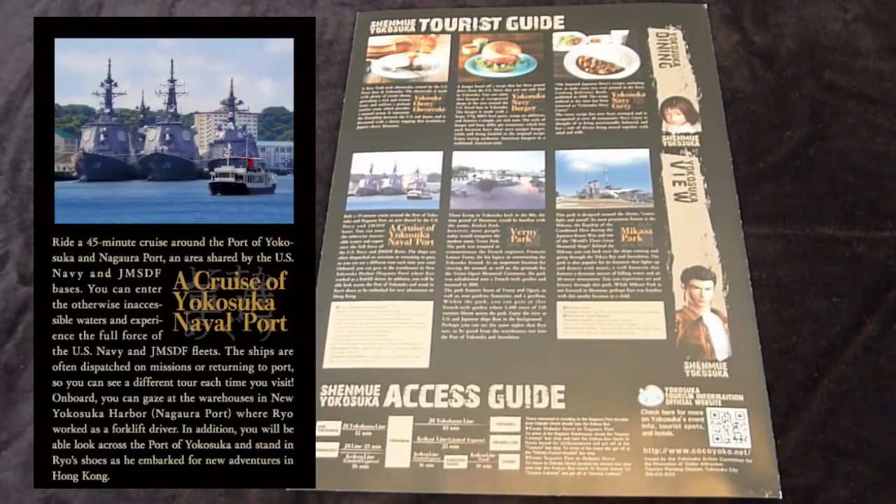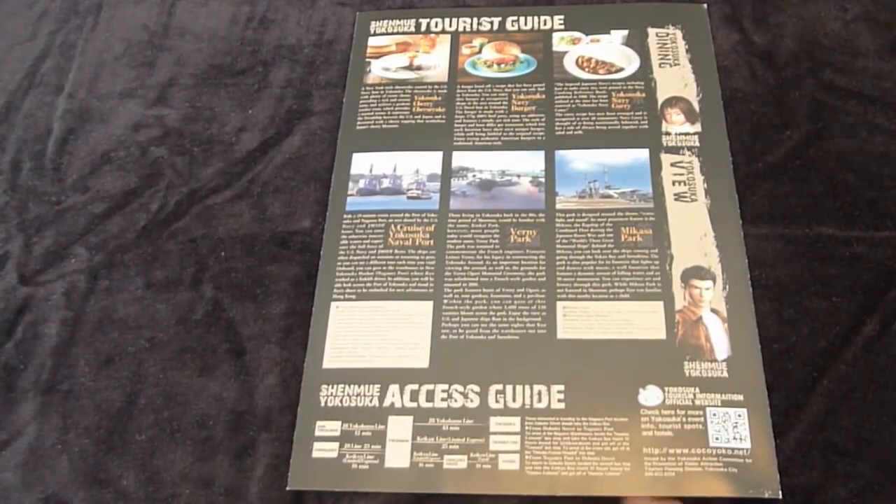I've actually done this cruise myself recently. The commentary is in Japanese only, but I think it's well worth doing even if you don't understand Japanese. The cruise takes about 45 minutes, and you get a close-up look at some of the warships and submarines, and the general harbour area. Down at the bottom, there's also access information about which train lines you can take to get to the Dobuita Street area, and also which buses to catch to get across to the harbour where Ryo worked.